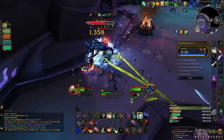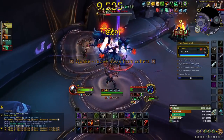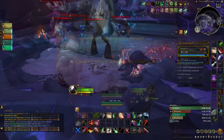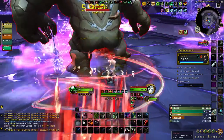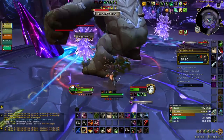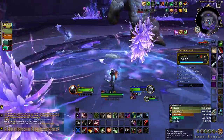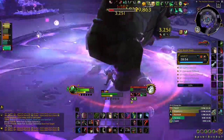Next we have the Azure Vault. When you first enter, try to avoid all sightlines of the Whelplings — otherwise they'll call for backup and overwhelm your party, quickly ruining your Mythic Plus run. The first boss is Leymor, who summons magical roots around the arena. These roots can be cleaved with the Erupting Fissure frontal, which the tank must aim. Explosive Brand also helps clear those roots. The boss ability Consuming Stomp does increasing damage for every arcane root active, so clear the room as best you can or brace for impact.